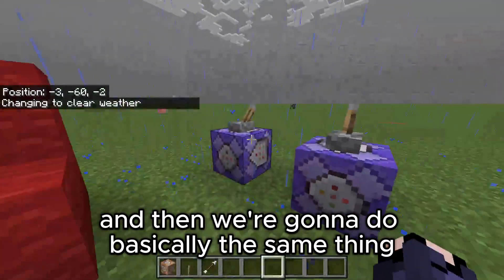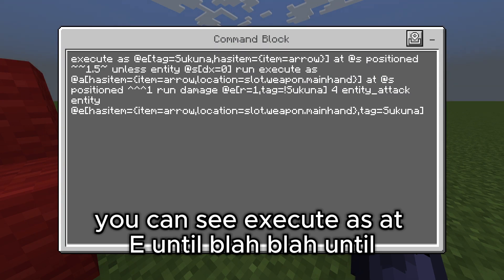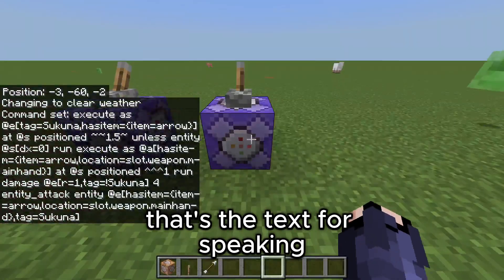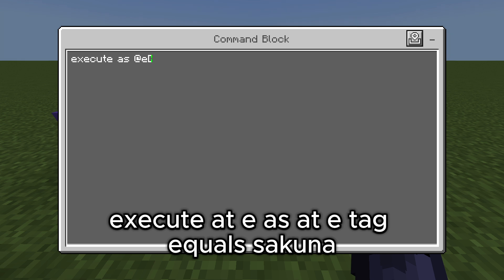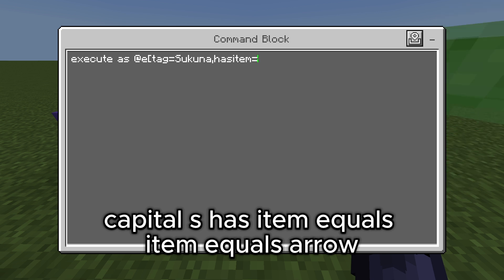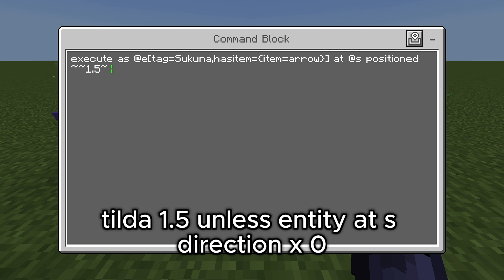And then we're gonna do basically the same thing. At the start you're gonna see execute as at e until blah blah blah, run with the position — that's the text for sneaking. And we're gonna be detecting for sneaking again here. So execute at e, as at e, tag equals sakuna capital S, as item equals item equals arrow. There will be no name for this, at s position tilde tilde 1.5, unless entity at s, this direction at zero.